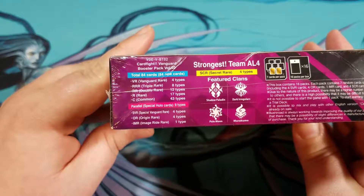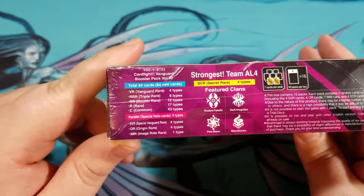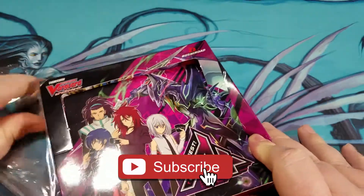There are four different types of VRs, four SVRs, four ORs, one image rare, and of course triples, doubles, commons, uncommons, and parallel foils.